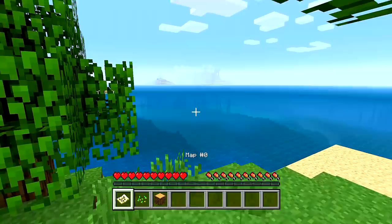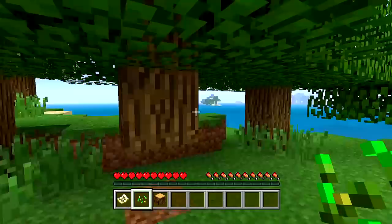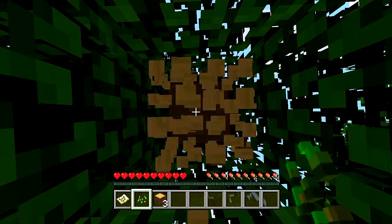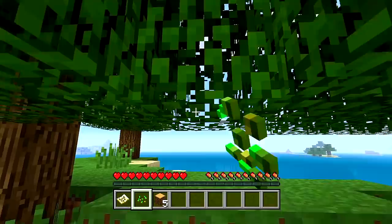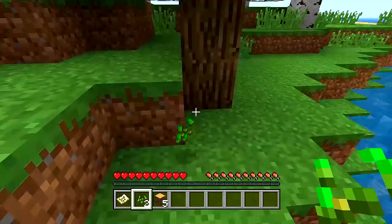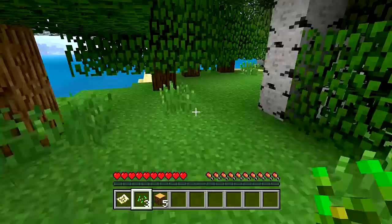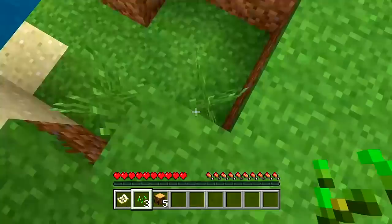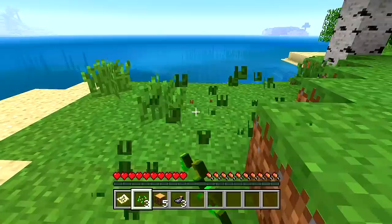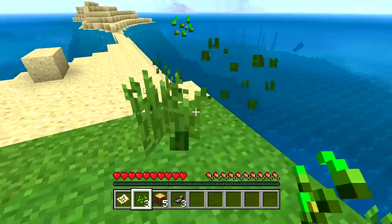I'm just going to start by getting all of this wood. We're going to replant a bunch of trees — as you can see we have plenty here, and there are a bunch of other islands. I'm also collecting seeds so we can plant wheat and make bread, because that'll be our main food source until we at least reach that big island over there to get food from the village.